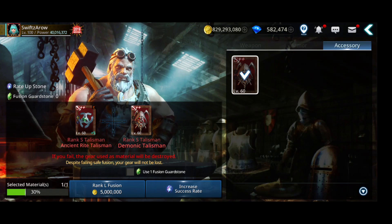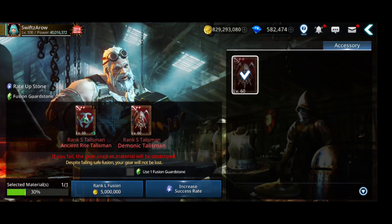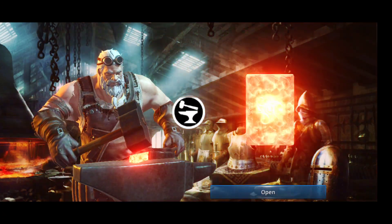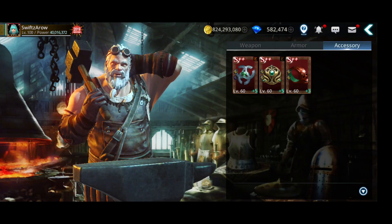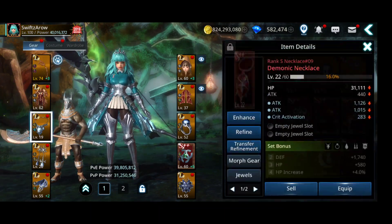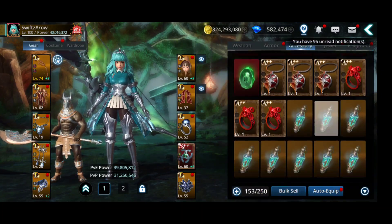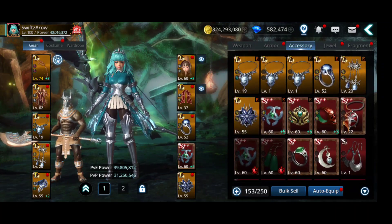Did they reduce the rates or what? I was hoping there would be better rates but no — come on, seriously. How many — ten fails? What is this? Talisman, let me see if I have some extra. Just necklaces everywhere — wow, I didn't expect this to fail so much.